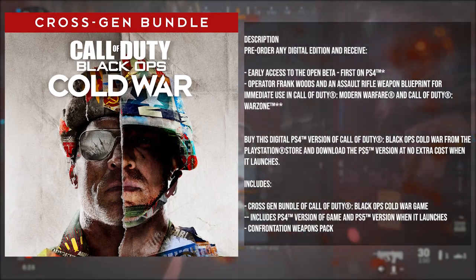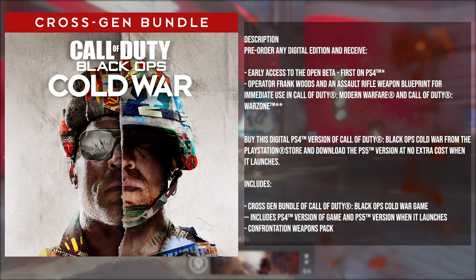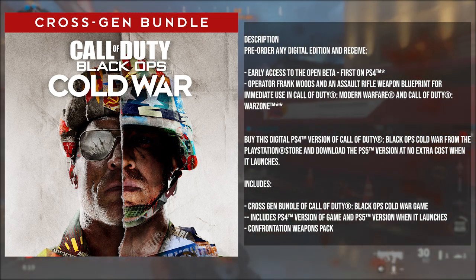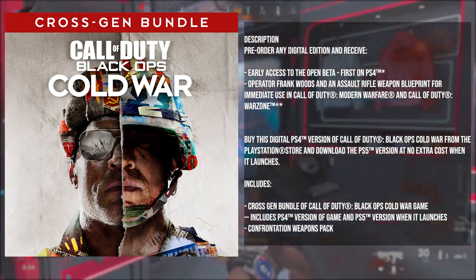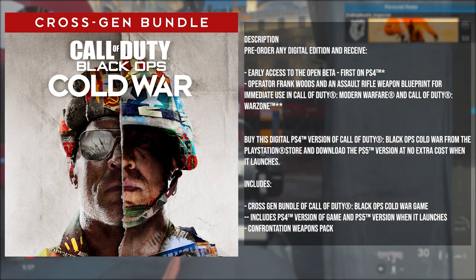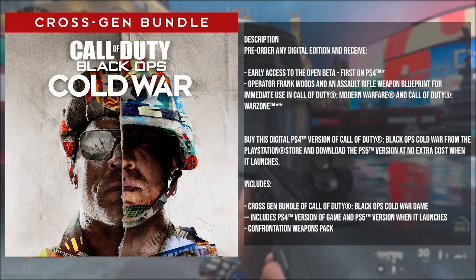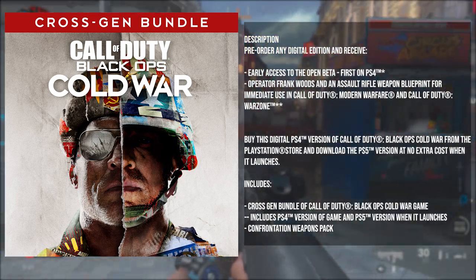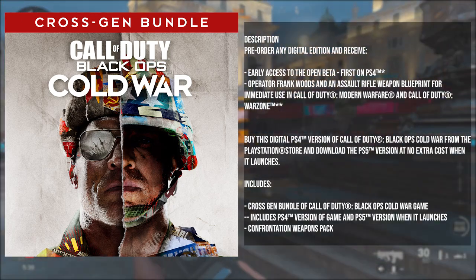Now let's look at the Cross-Gen Bundle version of this game. The Cross-Gen Bundle is going to retail for $69.99, and you will get the same things mentioned about the digital pre-order purchases. With this one, you buy the digital PS4 version of Call of Duty Black Ops Cold War and download the PS5 version at no extra cost when it launches. This includes the PS4 version and the PS5 version when it launches, along with the weapons pack.